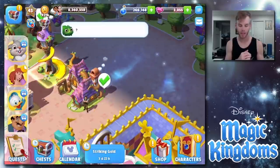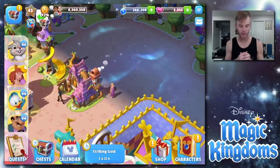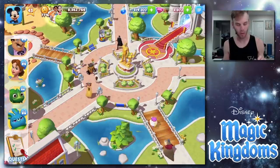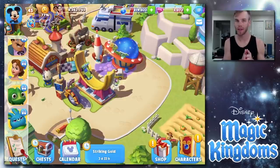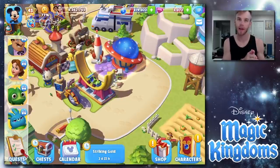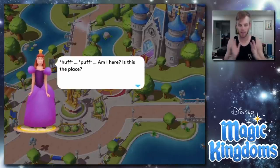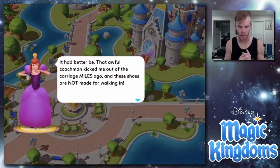We send Pascal and Rapunzel to catch up and finish that quest. He's getting some spaghetti, and once we get Pascal to level two we'll send them off. So we got all those quests going with Pascal. Meanwhile, I was welcoming Anastasia — I accidentally clicked through and welcomed her early. 'Am I here? Is this the place? It better be — that awful coachman kicked me out of the carriage miles ago, and these shoes are not made for walking!'